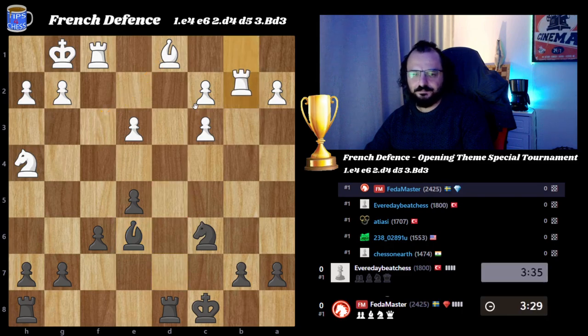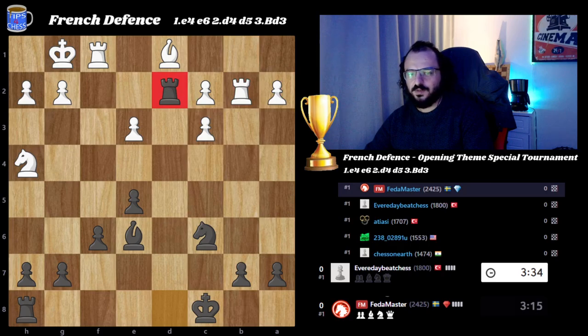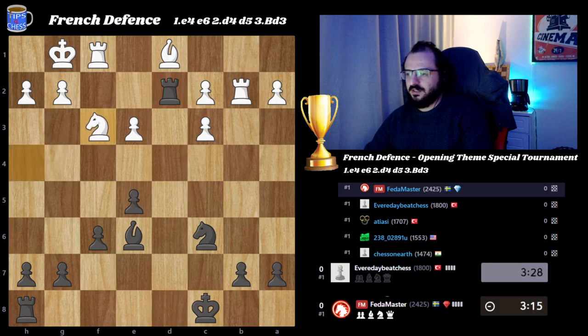Rook b2 protecting a2. Now I would like to get some active play here, and maybe this king c7 move is playable, but rook d2 is also very impressive. I'm trying to gain some space in the position.